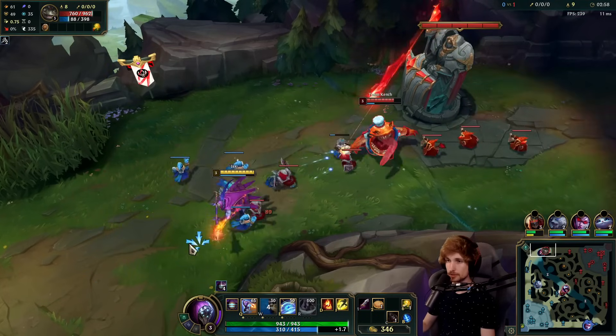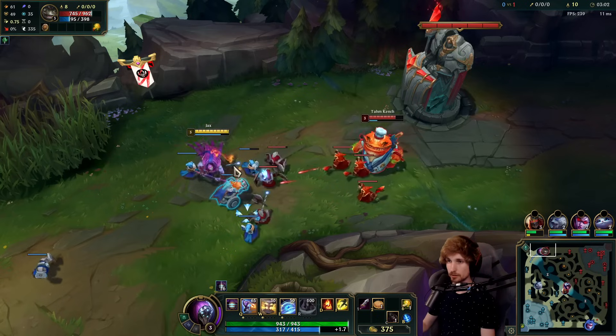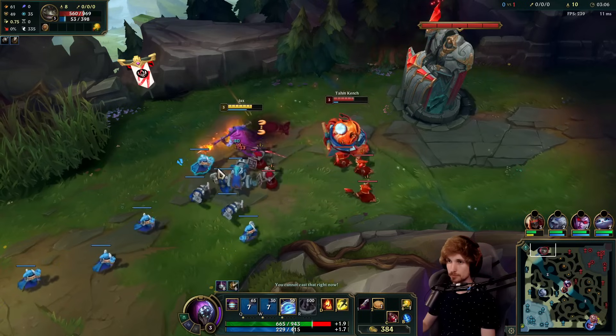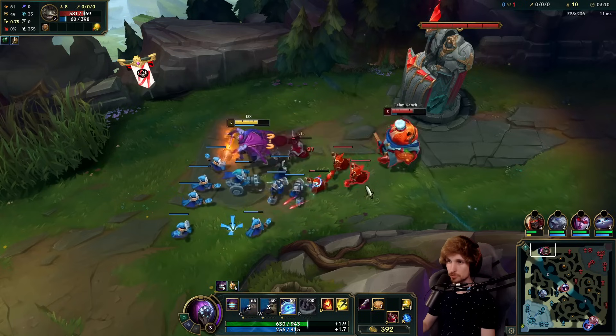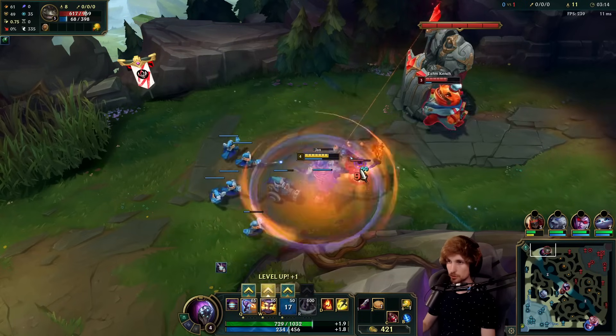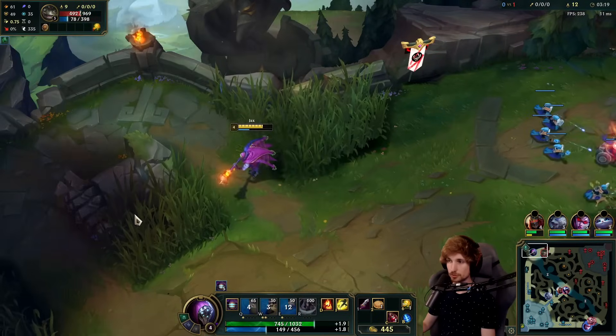Tahm Kench only does damage through his auto attacks and then a few from the Q knockup. I'll choose to shove in this wave, casting E so I can block the incoming autos. Now we go back — let's hope he's not going to freeze the wave.